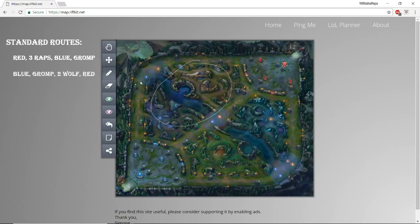The same is true with the other clear: blue, gromp, two little wolves, red. If you do a blue start, you're looking to play bot side for the first three minutes of the game. Since you're bot, you won't be able to protect your wolf camp — but if the enemy jungler comes to counter-jungle you, he'll only be able to take the big wolf rather than the two little wolves and the big wolf, which will deny the enemy jungler a bit of XP. That's why you do the three little raptors on that first clear. Those are the two best clear paths I've found.